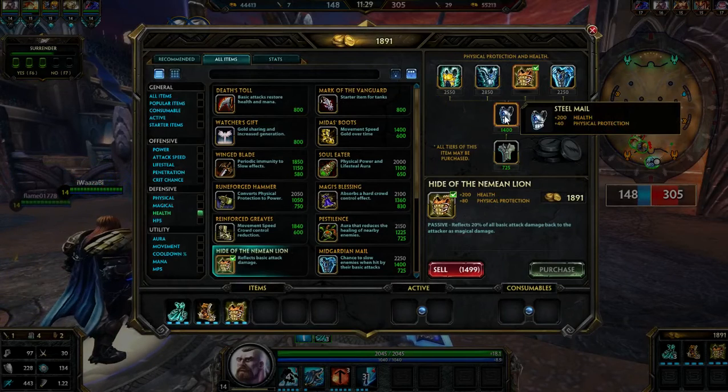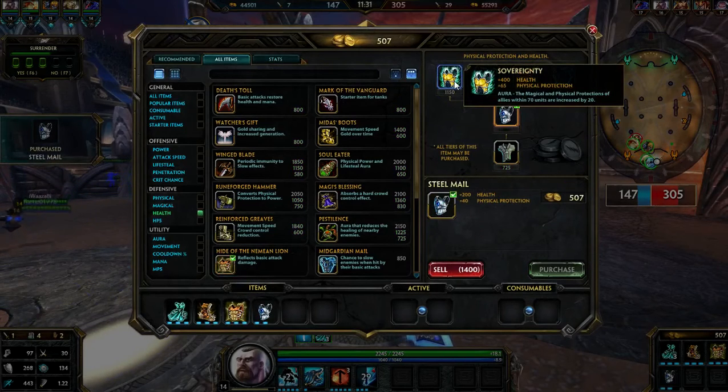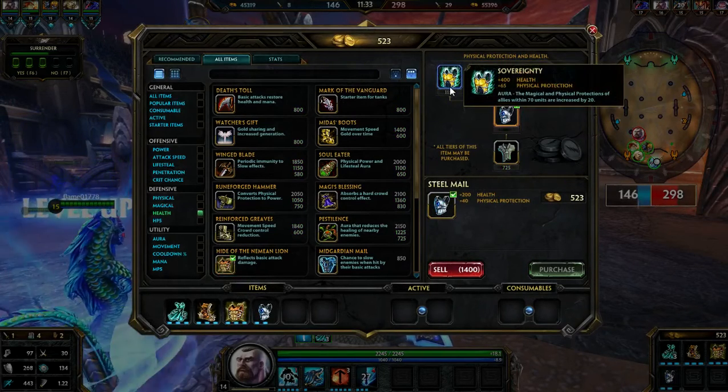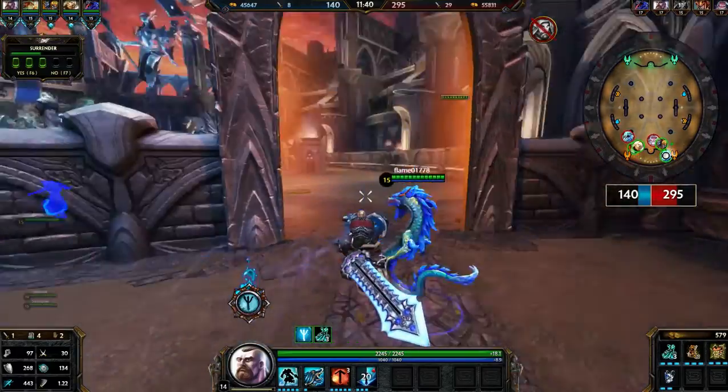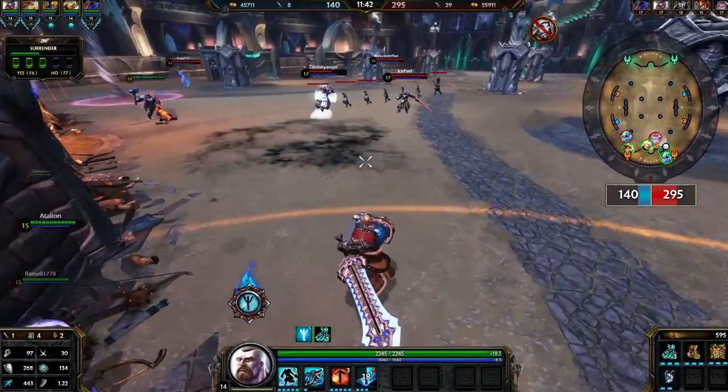I'm gonna buy Severnity and Mystical Mail. Actually, let me think — I'll go with Severnity. These items will be good for this build. We may lose this one because we didn't score a lot of kills.